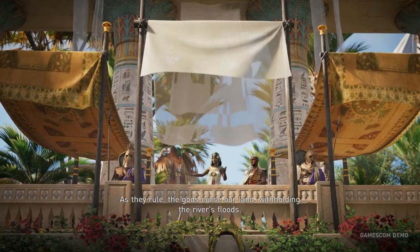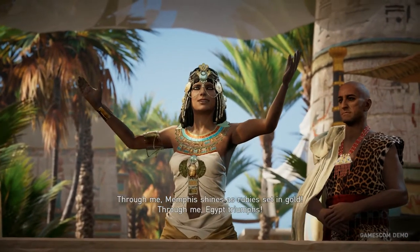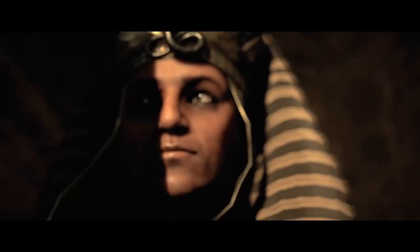Assassin's Creed Origins is set during the reign of Cleopatra, an extremely tumultuous and pivotal era for Egypt, fitting the series' preference for periods of conflict, upheaval, and massive societal change. The game takes place during her ascension to the throne. Her father, Ptolemy XII, had passed away, leaving the country in the hands of Cleopatra and her brother, Ptolemy XIII, the boy king. Right away there was conflict and strife, and civil war broke out between the two, and Cleopatra gets exiled. We catch up to her when she's exiled and on her way to reclaiming her throne. Pretty much everyone in Cleopatra's family has been assassinating each other, which creates a unique setting to create a story around.